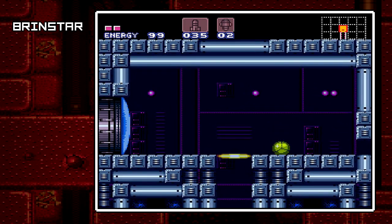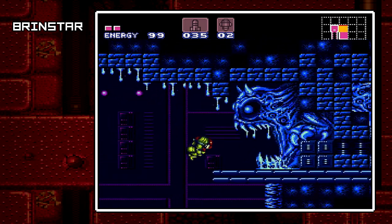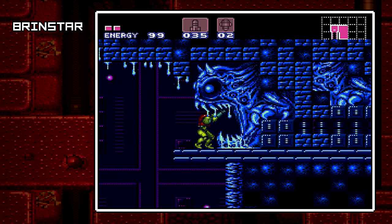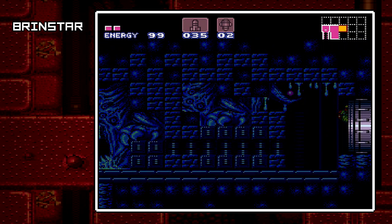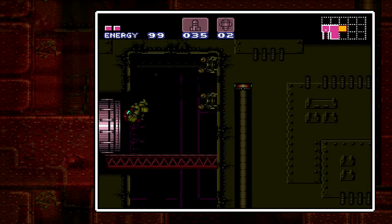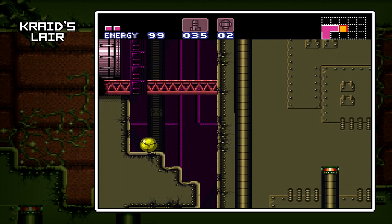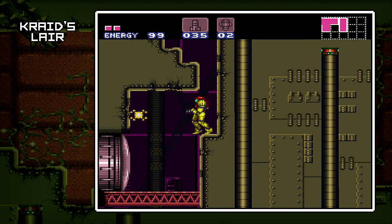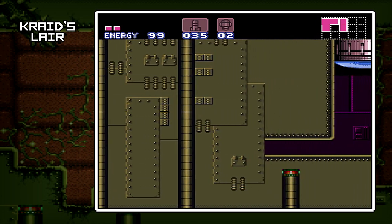One Super Missile will open up that block down there. And see, the jump would have been difficult even trying to do wall jumps. Speedrunners have done it before. Hell, speedrunners have gone through the heat zones over there in Norfair without protection, so to say. Speedrunners of Super Metroid are pretty amazing — definitely give it to them there.